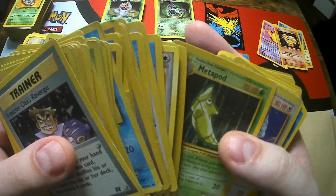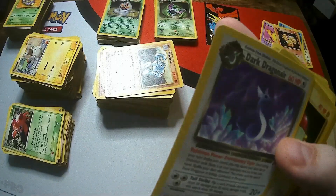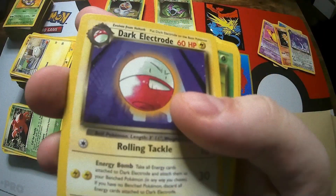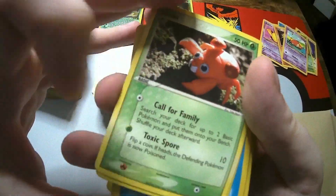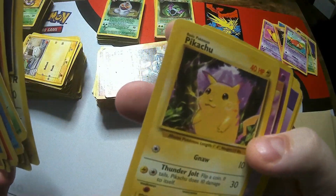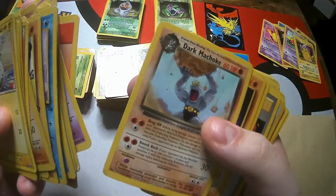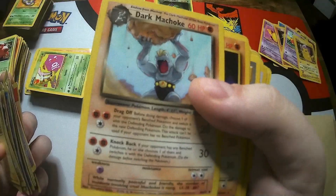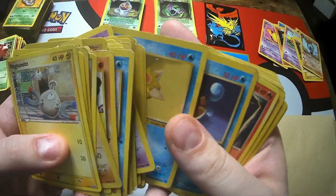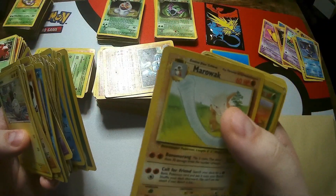A nice looking Crabby in decent condition. A nice Manky and Magnemite - I'm not going to grab all of them out. Dragonair's seen better days. A little Dark Kadabra. Dark Dragonair looks decent - it's got a few chips but not bad. Got a Dark Electrode that actually looks quite good. There's just so much nostalgia, especially because they're all such old sets. Base Pikachu doesn't look too bad, just a bit of dirt on it. Always love a Pikachu. Team Rocket Returns cards are always sweet to see.